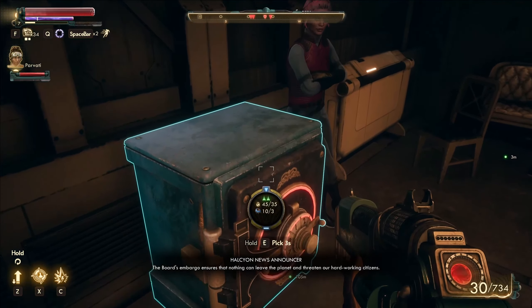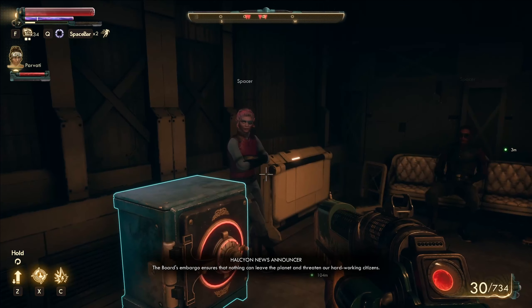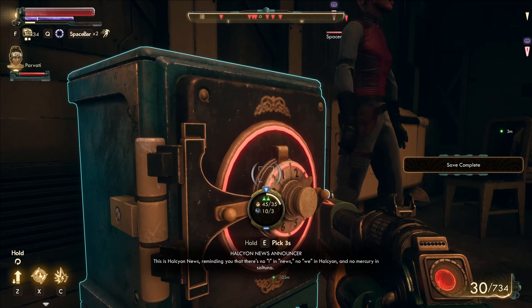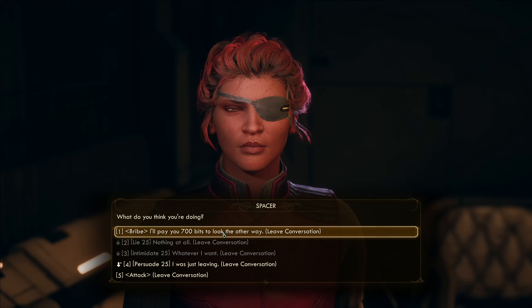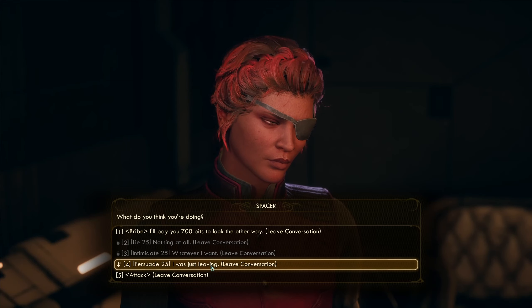There is Gladys and there's a massive safe which seems super tempting. I try to crouch and crack it open — 'What do you think you're doing?' — bribe: I'll pay you 700 bits to look the other way. Persuade 25... I was just leaving.